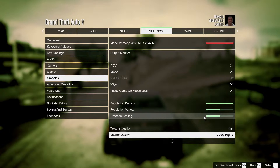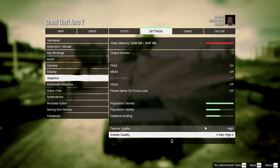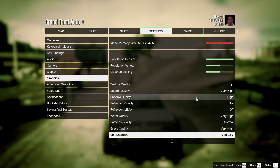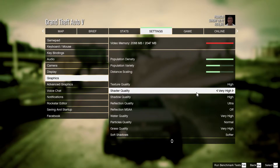Texture quality at High is optimum, but you can set it to Very High with a little tweak — specifically, placing the shader cache of Nvidia to system RAM. Check out the link given in the description below for how to place the shader cache to system RAM. Shadow quality can be set to Very High.